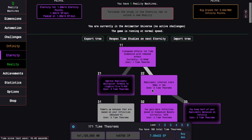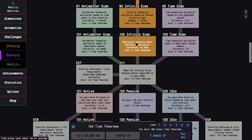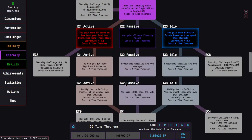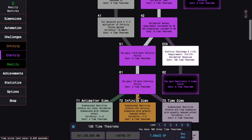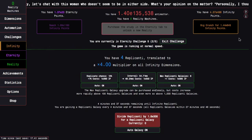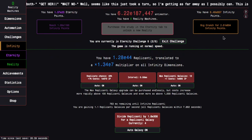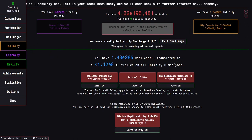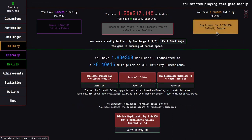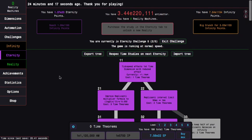That puts me at 41 time theorems. I'm probably just going to go the infinity dimension route and then 111 — this gives me six to spare. I could have done something that gives me 13, which if I got this I could get the 50% more replicated galaxies, which might be what I need. But instead I'm going to enter this challenge. I need E1150 infinity points. This isn't the most promising start, but it might be because of replicated galaxies.